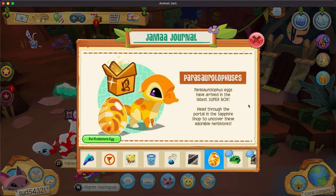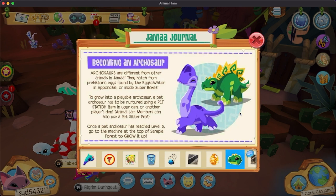Parasaurolophus eggs have arrived in the latest super box. Head to the Animal Jam store to find them. Archosaurs are different from any other animals in Jamaa — they hatch from special eggs found by the excavator in Alphadale or inside super boxes.